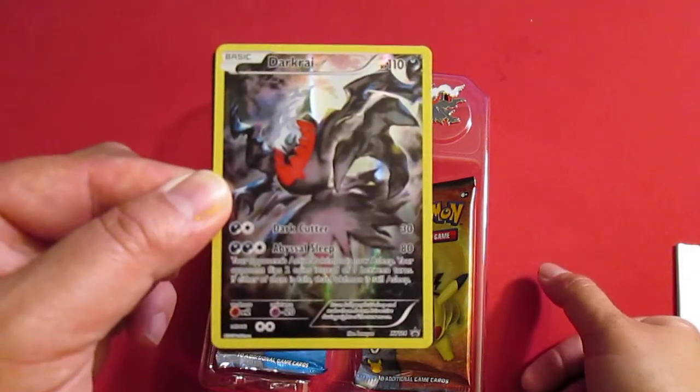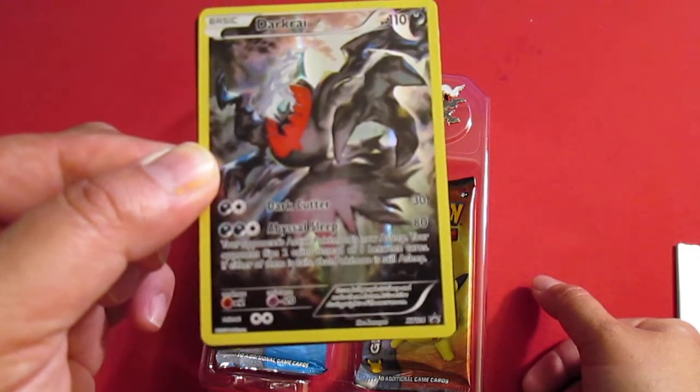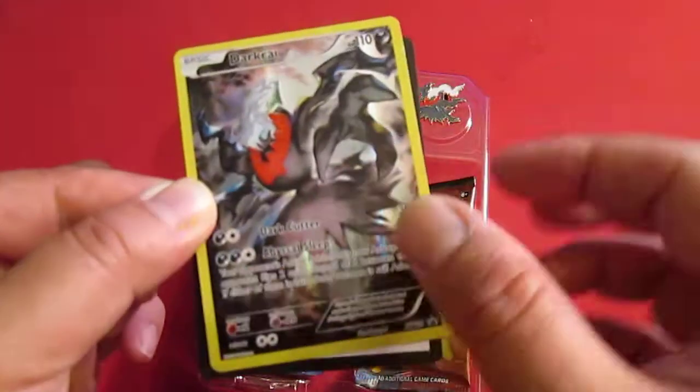So let's take a look at what we got. We got Darkrai here, 110 HP, Dark Cutter for 2, does 30 damage, and Abysmal Sleep for 80, for a cost of 3.